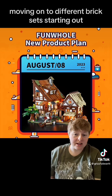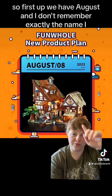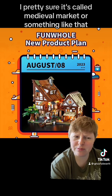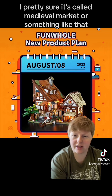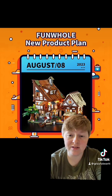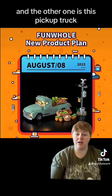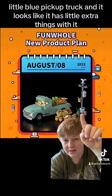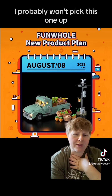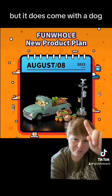Moving on to different brick sets. Starting out, we have some Funhole coming out next month. First up, we have August — I don't remember exactly the name, but I'm pretty sure it's called Medieval Market or something like that. It's a great-looking set that'd fit in great with any medieval city or building. They're actually releasing two sets next month, and the other one is this little blue pickup truck. It looks like it has little extra things with it so you can have a little tower and stuff. I probably won't pick this one up — I might get the Medieval Market, but the truck's not really for me. But it does come with a dog.